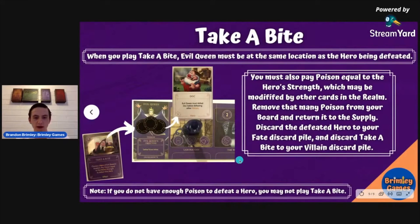Then there's Take a Bite. This is used to defeat all of the different heroes and it's based on the number of strength that the hero has. You play that much poison along with Take a Bite and then you can get rid of the hero from the realm. Remember it's not just the base strength number — some abilities increase all heroes' strength by one, so you'd need to account for that in your poison count. If you don't have enough poison to defeat a hero, you cannot play Take a Bite.